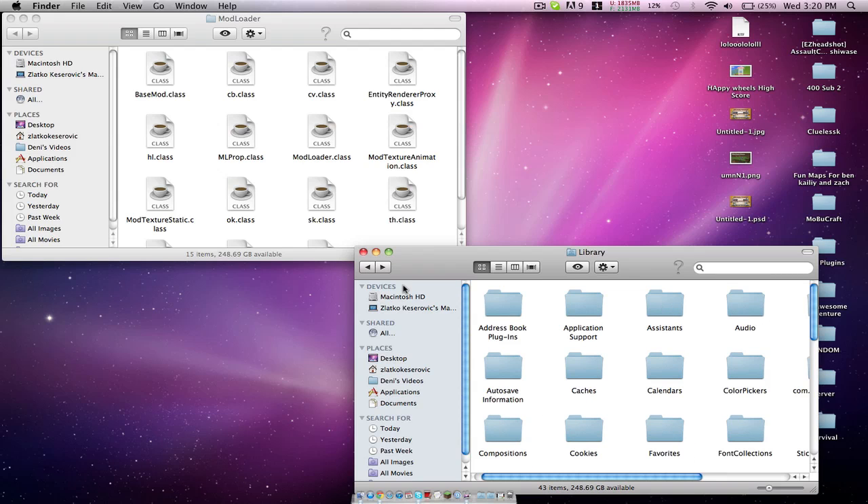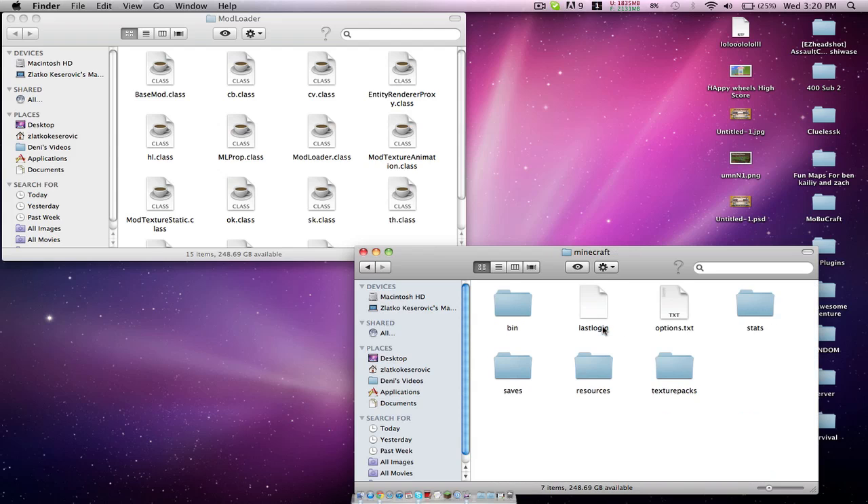You want to go to Library, then Application Support, then Minecraft. You want to start off with a fresh folder. If you want to do that without deleting any saves or maps, all you have to do is select and hold Command, select bin, select resources, select options text, select stats — you don't even have to select stats — and just drag them to the trash bin. Then open up your Minecraft and start a new fresh file.